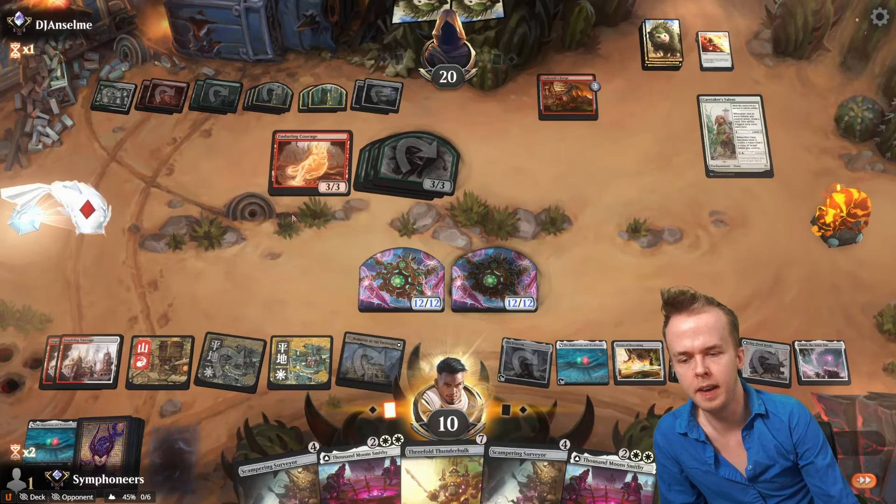Our board is too big and it's dumb. We Nexus of Becoming a Scamp — that grabs us a land, we go vroom vroom. We're fine with this block. We can eat stuff to make sure that the Thunder Hulk survives.